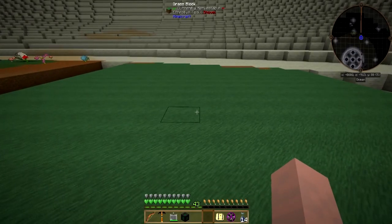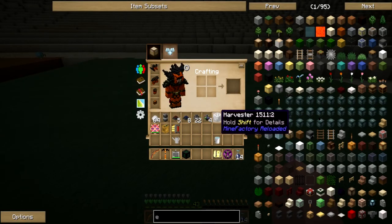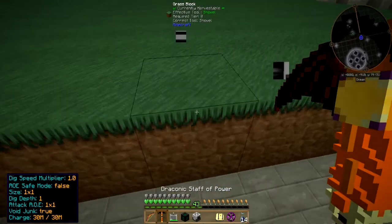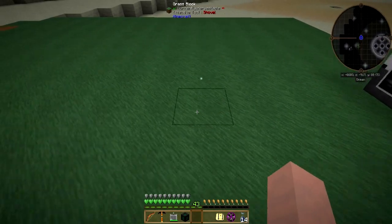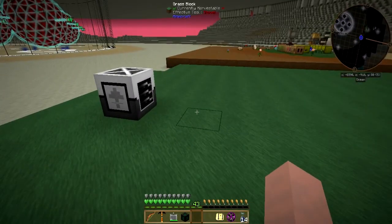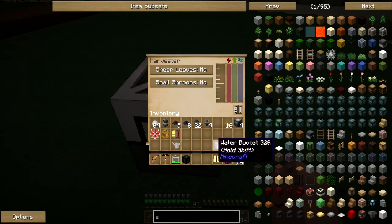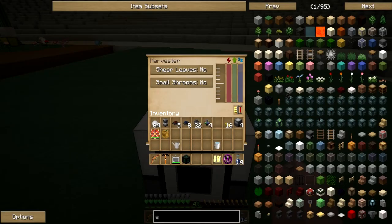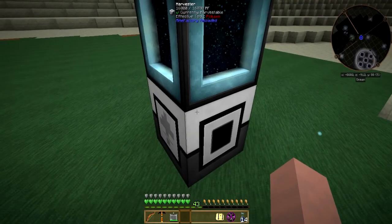I wanted to get into this today because we've got a nice green area and what we're going to do today is start setting up our seed oil production. I put that backwards, which is fine. This does an eight by eight — one two three four five six seven eight — this should be good enough. Let's take our upgrade and put that in there, increasing by seven, so we should be okay.